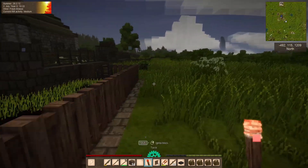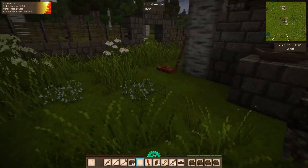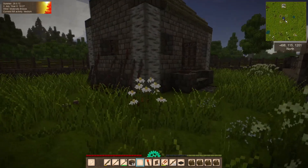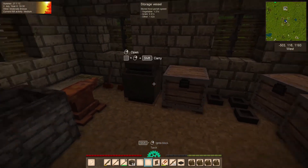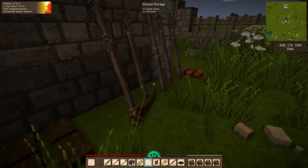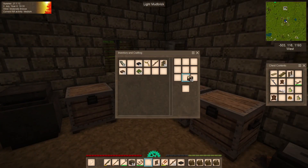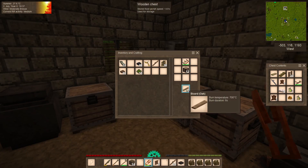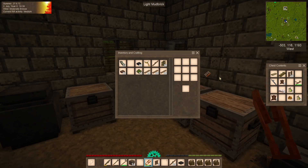We haven't run out of fences, but we have run out of enough fences to do one of these farms. One thing I want to do, just as we have nightfall approaching, is grab the saw which I left over here, and grab our oak logs - we're probably going to need all of them as planks. Let's plank them up, perfect.